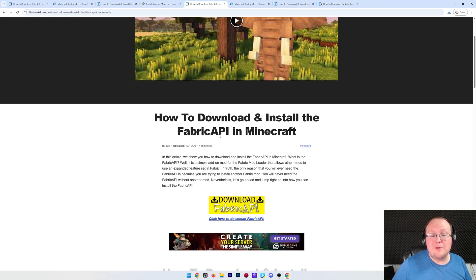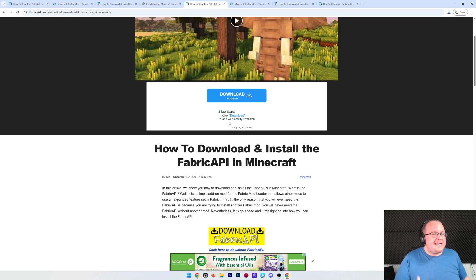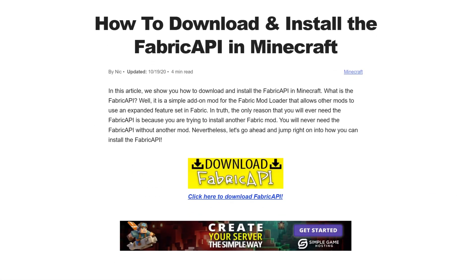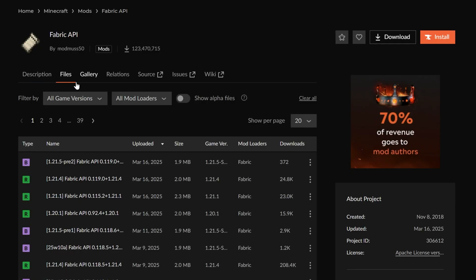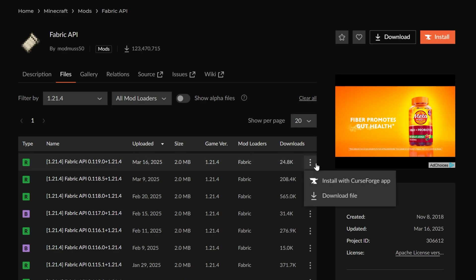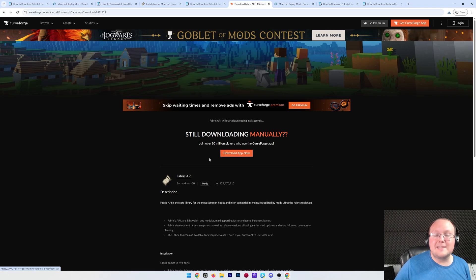We also want to download the Fabric API. This is a compatibility library mod — it's required for replay mod to work, so go ahead and download it. The link is in the description. Click download, go to files, and make sure you filter to the game version that matches your replay mod. In our case it's 1.21.4, but download whatever version applies to you. Click the three dots, click download, and the download will begin.